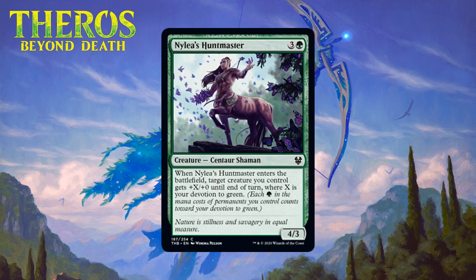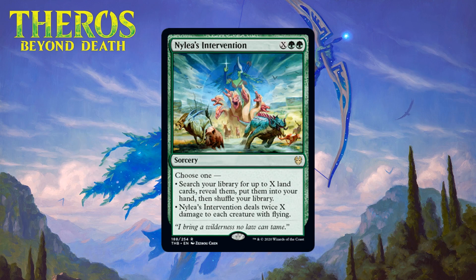Next up we have Nylea's Huntmaster, which for three generic and a green is a 4/3 centaur shaman at common. When it enters the battlefield, target creature you control gets +X/+0 until end of turn where X is your devotion to green. Four-mana 4/3 is usually playable on its own, and at worst this gives +1/+0 to something on top of that. Like all devotion cards it has a much higher ceiling. The fail case is a card you would normally play, and the upside can sometimes make a big impact. That's definitely good enough for at least a C+, and I wouldn't be shocked if this turns out to be a B-.